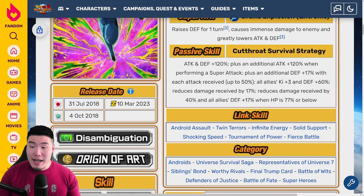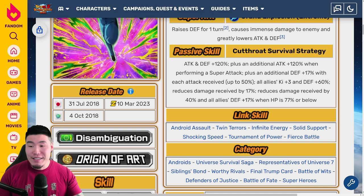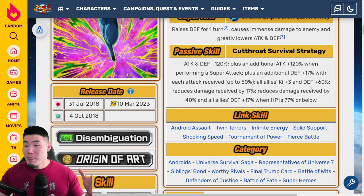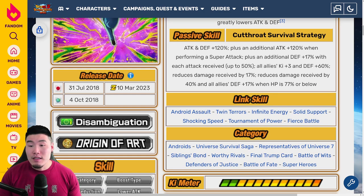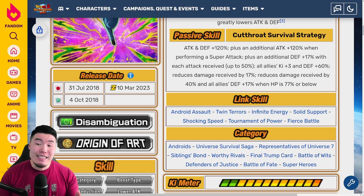He's still providing incredible defense and Ki support, but on top of that, when below 77% HP, he's actually providing Ki+3 and defense plus 77% support for the entire rotation, which is crazy — making your rotation way more tanky. He's also getting this additional 17% damage reduction which he didn't have before, so when below 77% HP he's actually getting 57% damage reduction. That is a lot of damage reduction.